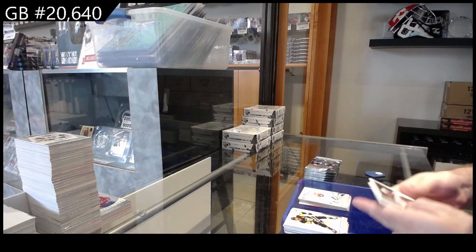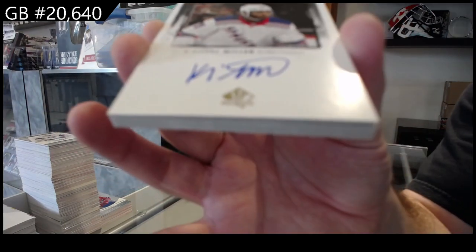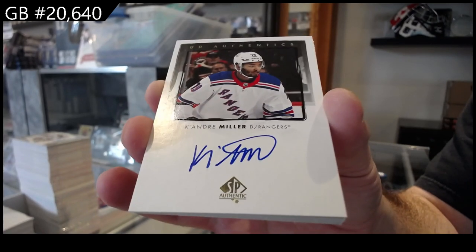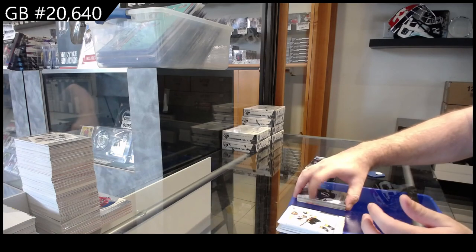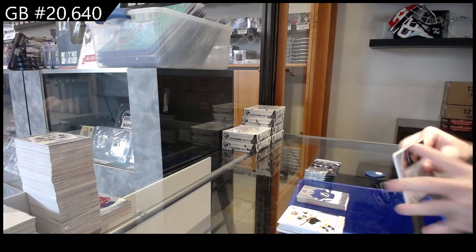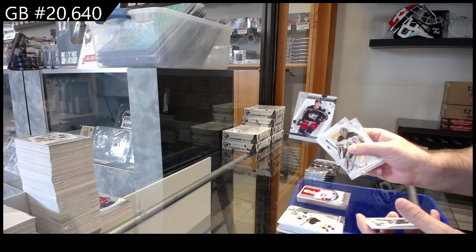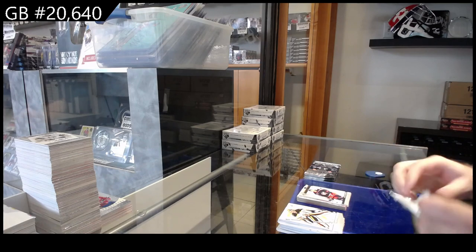True Leaders of Stamkos for Tampa. We've got a UD Authentics of Keandre Miller for the Rangers — beautiful clean card, I really like the style of these ones. Nice Rangers hit. Tampa Pageantry of Vasilevsky. Red of Suzuki for Montreal, Leaders of McKinnon for the Avs, and a Pageantry red of Ghoulie. And a Future Watch non-auto of Mayer for the Blue Jackets.